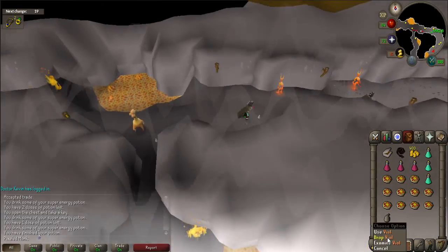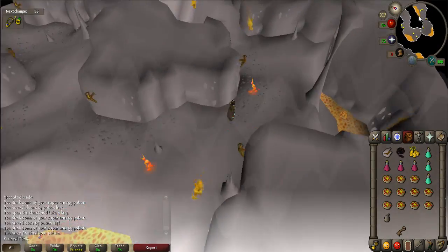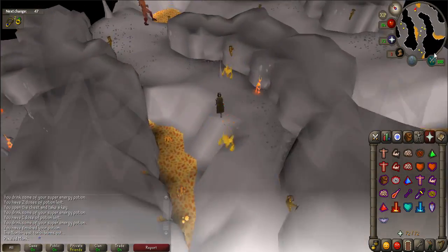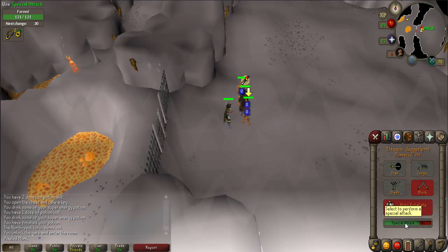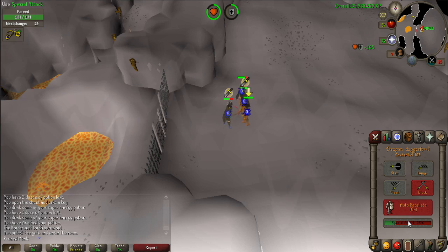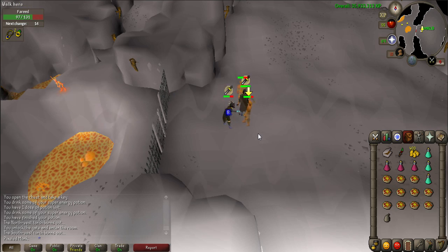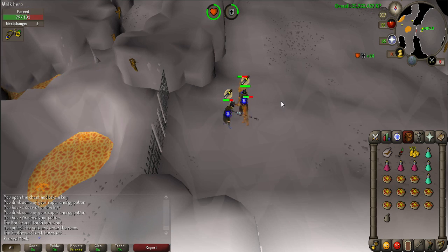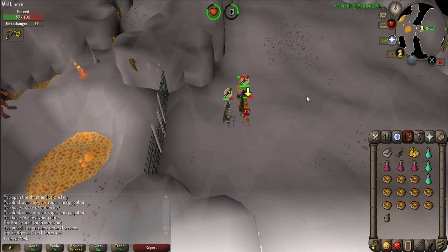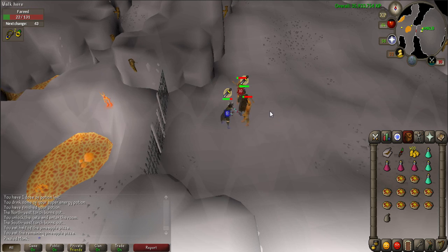When you have the key, you no longer have to worry about running. Walk to the far eastern side of the dungeon to a gate. You will be facing Fareed, level 167. He is weak to water spells and attacks with magic and melee. Using Protect from Melee is highly recommended as he can hit in the 30s. If you die while fighting him, you will lose the key — however you will not have to go back and light the torches or obtain the key to continue. Use the key on the gate to start the fight. Defeat Fareed to obtain the Smoke Diamond. When you have it, teleport out and go to a bank.